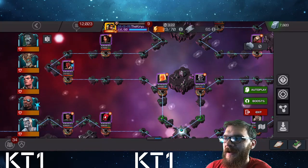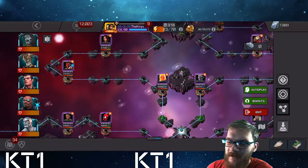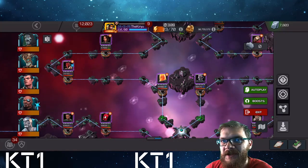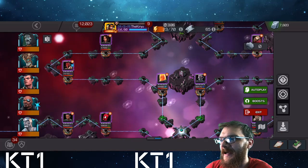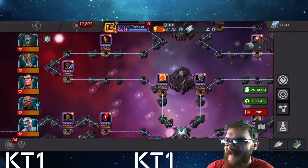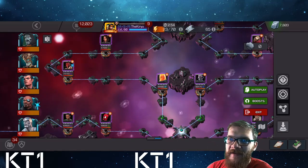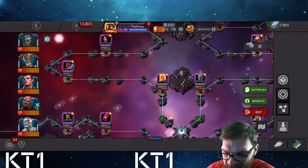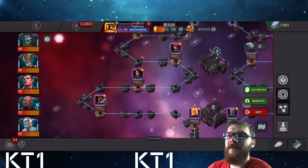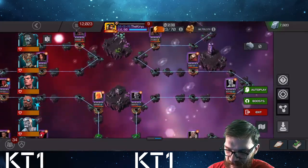Nick Fury can completely ignore Encroaching Stun once Life Model Decoy is destroyed. Emma Frost can go stun immune. Newer champions like Shang-Chi or Jabari Panther can have cleanse charges ready for when No Retreat triggers. Apocalypse can bypass No Retreat quite easily. In general you can use most champions — ideally ones with relatively long special attacks so it's easier to time around them. The main note is Mephisto on the lane, so bring an incinerate-damage-immune champion.